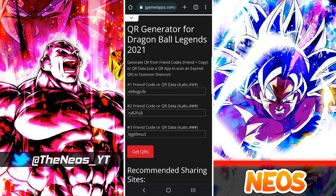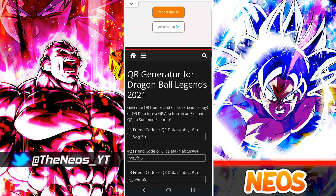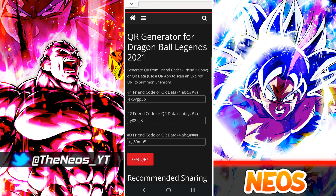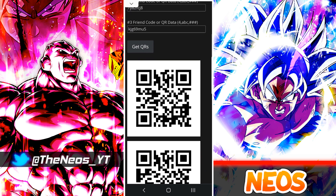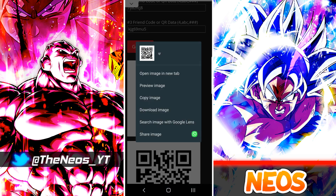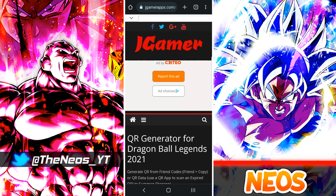We've now made our way to the QR generator code website — I'll put a link in the comments below. All you have to do is grab three of the friend codes you've received, put them into each one of these fields: friend code one, friend code two, and friend code three. Click Get QR Codes and there you are. I'd advise you hold the image, hit open in a new tab, then screenshot the image. Once you have all three screenshots, we can hop back into Dragon Ball Legends.